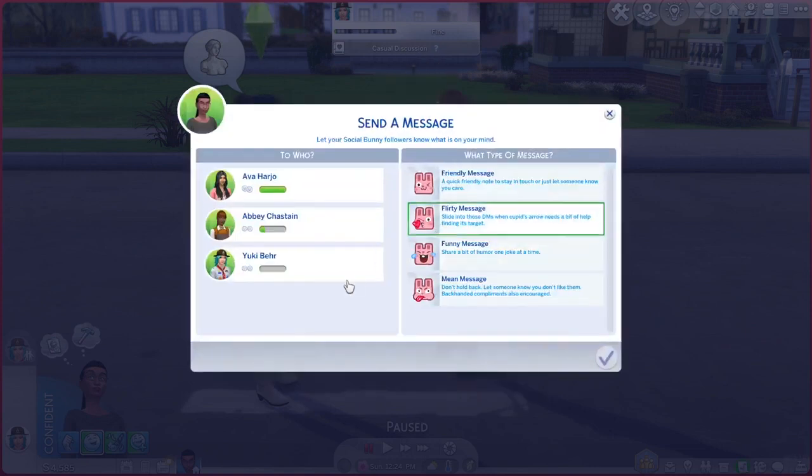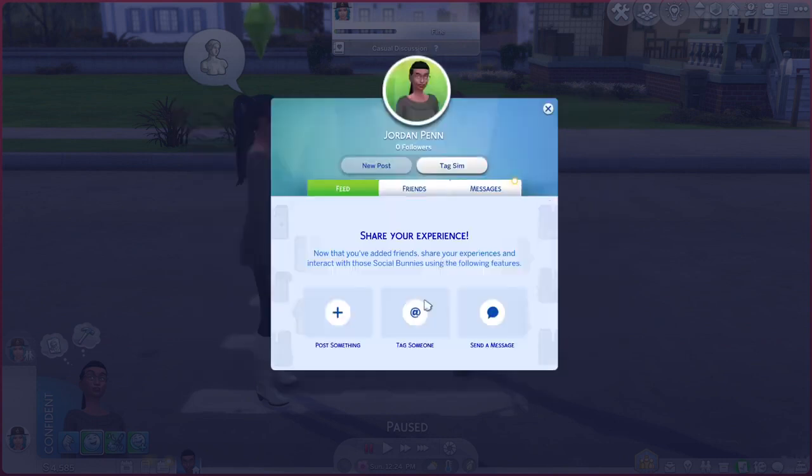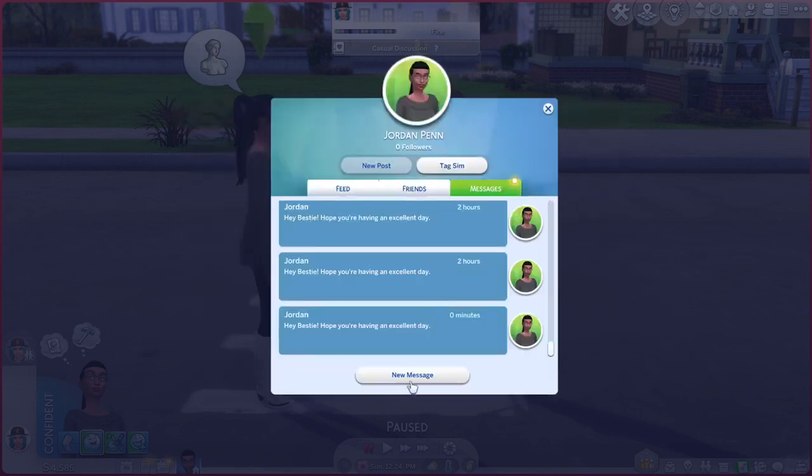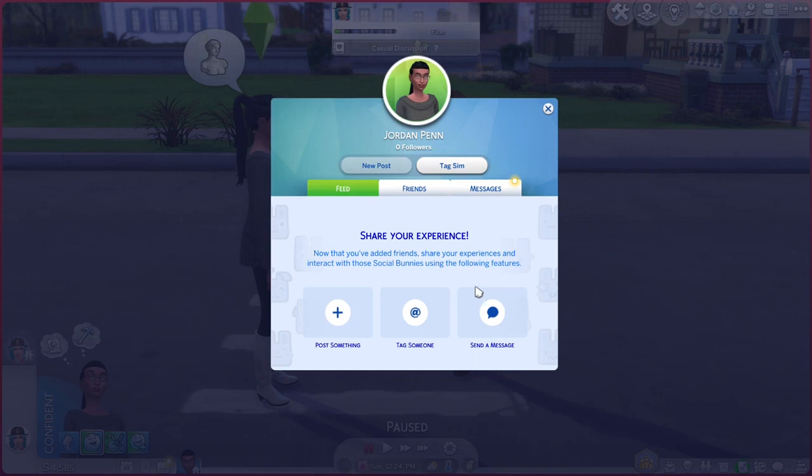Then you go to new message, find that Sim, send a friendly message, and basically you keep doing this over and over again until you max out their relationship.